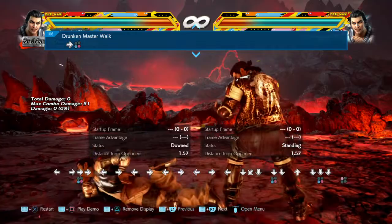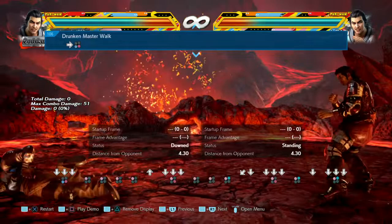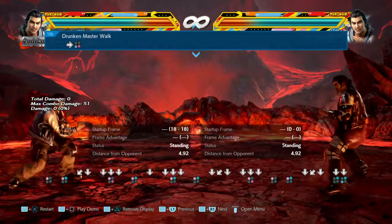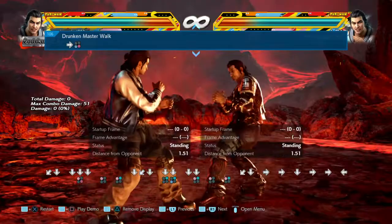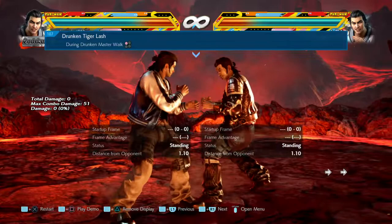All of drunken stance's play dead and side wins positions — both of these stances — press 1+2 and you're going into drunken stance. Anytime he's laying down, if he's playing dead, press 1+2 and he goes back into drunken every time.